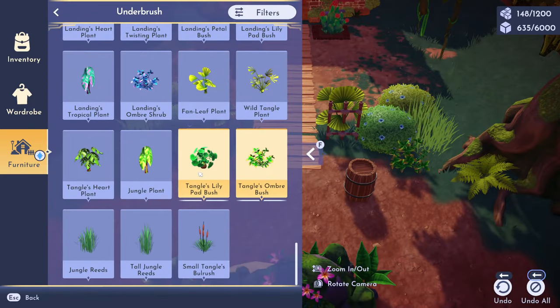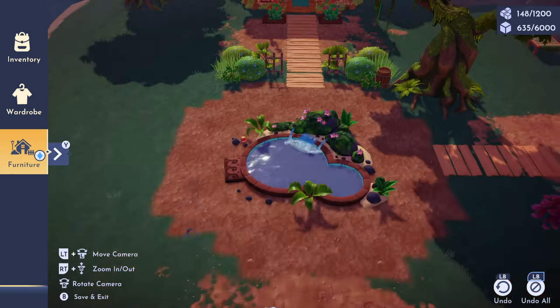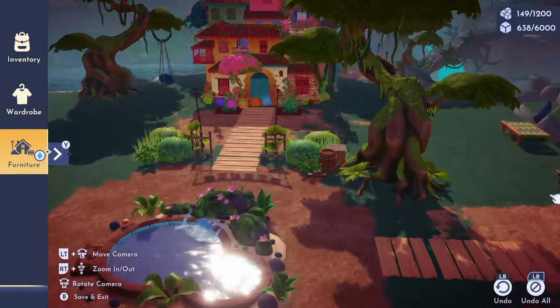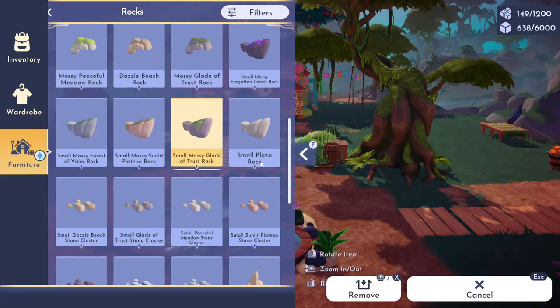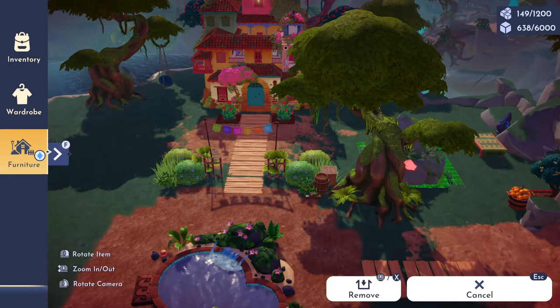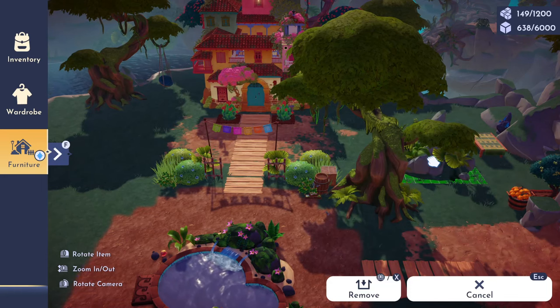Normally when I'm working with a dirt path I really like to frame it in with small rock items, but instead I'm going to be taking advantage of the new greenery in the underbrush category because it's going to make this feel a lot more natural and not as structured. I also really love the new underbrush because it allows you to clutter in smaller locations, so you're not having to use a ton of different florals throughout the build. Definitely take advantage of this new underbrush we just got with the DLC.